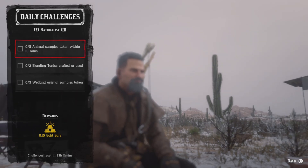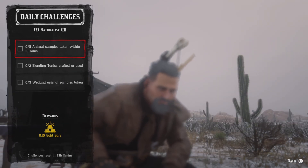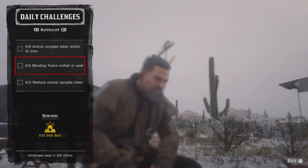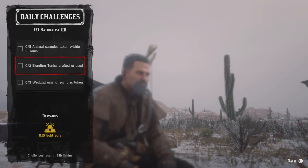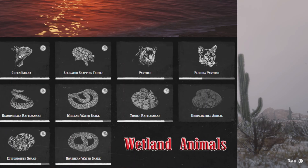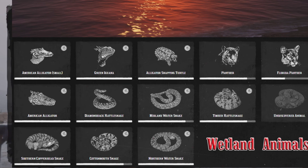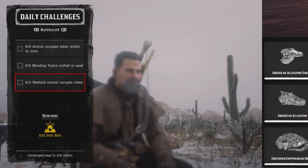For five animal samples taken within 10 minutes, sample five animals within 10 minutes and that challenge will be completed. For two bloody tonics crafted or used, get the bloody tonic pamphlet from Harriet, craft or use two and that challenge will be completed. For three wetland animal samples taken, just sample any three wetland animals that you see on screen and once you do three, that challenge will be completed.